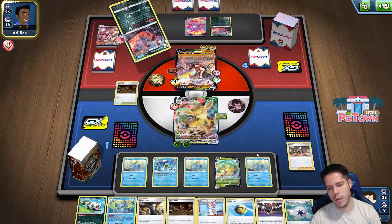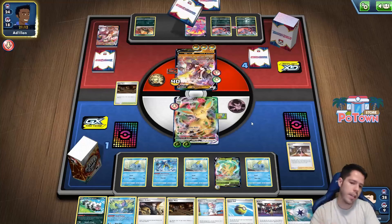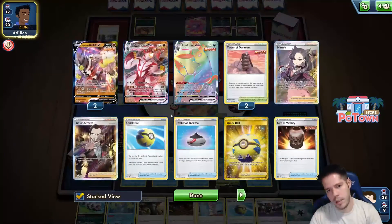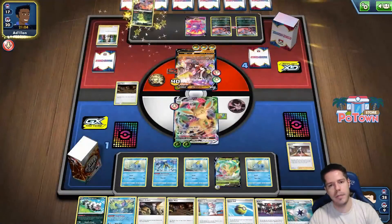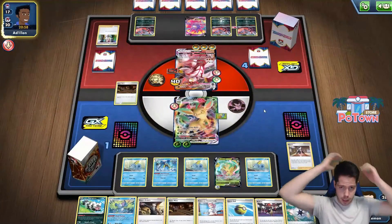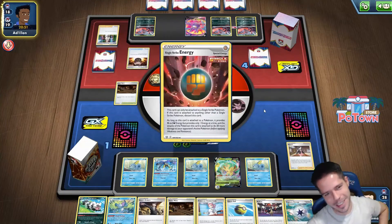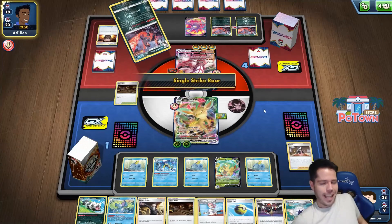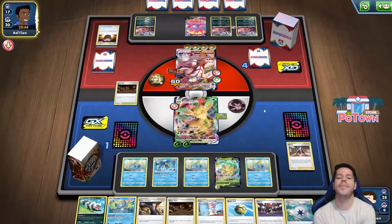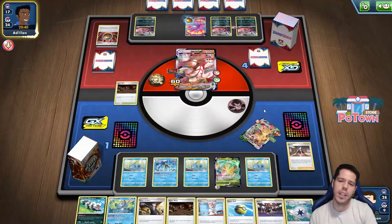They do play the second Urshifu VMAX and get the energy. Okay, that's fair — we still win. I did not expect a second copy of Urshifu VMAX. Which begs the question: why did they evolve last turn? We're just trying to do the damage and not immediately concede — I mean, you would stay in the game to see if they whiffed or not. I did have a huge hand, so the likelihood of me whiffing was low.